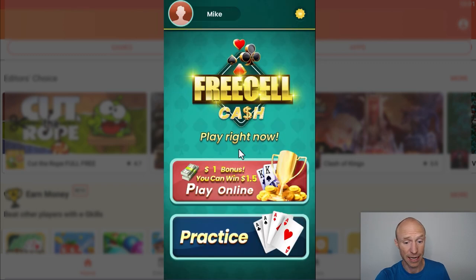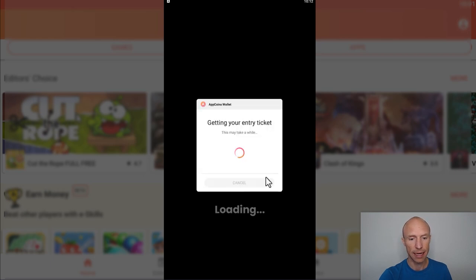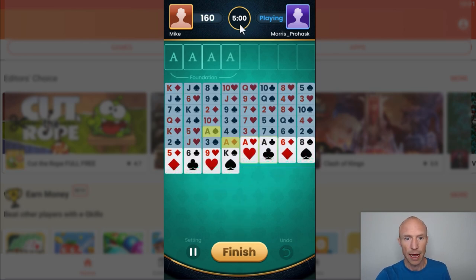I opened the solitaire game again, this time choosing the paid mode where I can actually win money. It costs 100 app coins — equivalent to about one dollar — to participate. After processing the payment from the AppCoins Wallet, it found a game for me in about 10 seconds. I then had five minutes to play against an opponent.